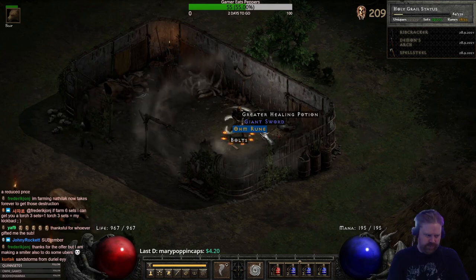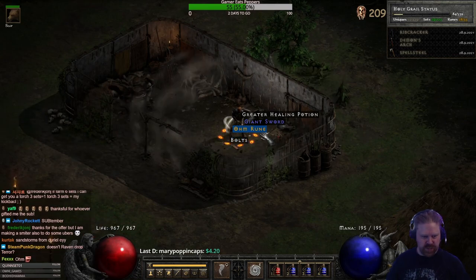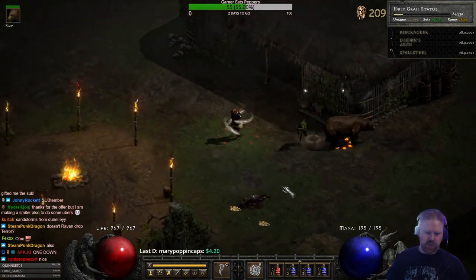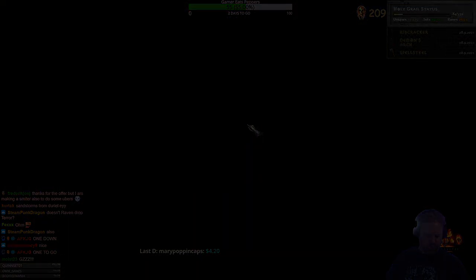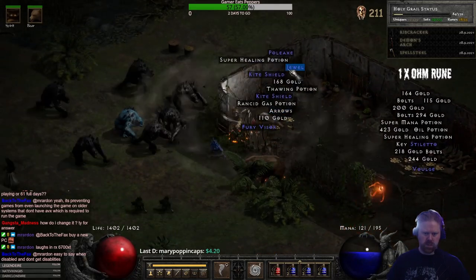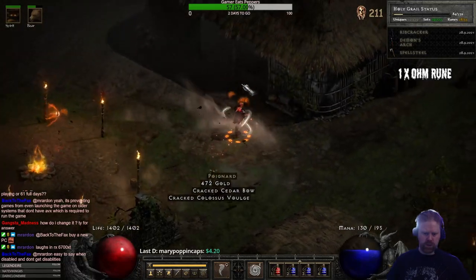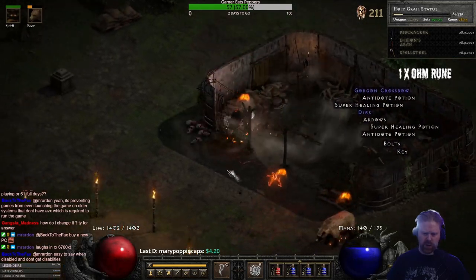At least we got something, but it's not the one we want to see — but it's a rune. Hoignard — that's a new item I think. Heartcarver.